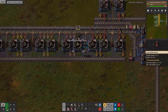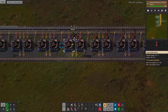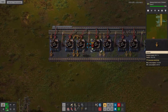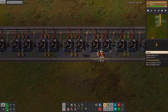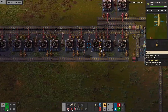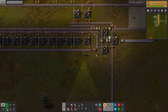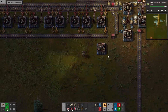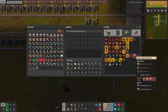All right, let's put our inserters in — there we go, wrong side. All right, so we got our regular engines taken care of. This is going to be our robot input stuff. So then our electric engines — what do they need? They need the engine units as well as the electronic circuit. So we might want to put both of these on the same belt.